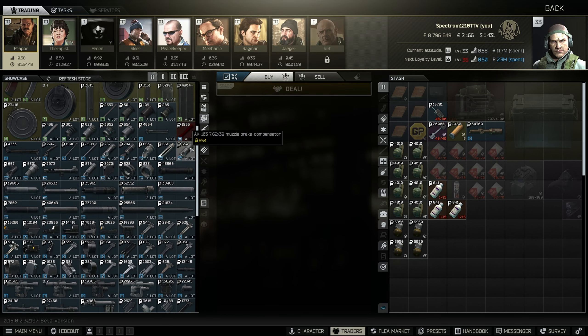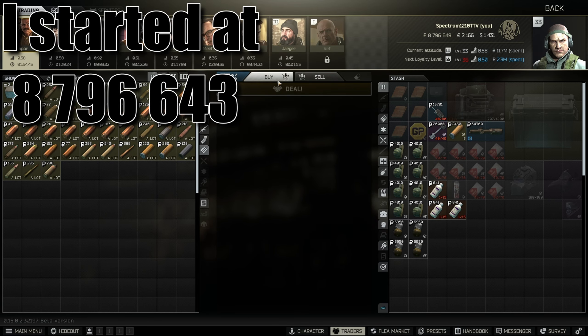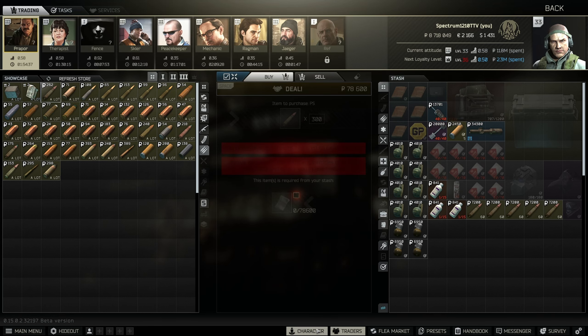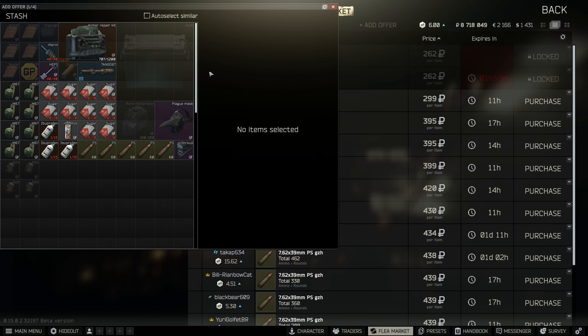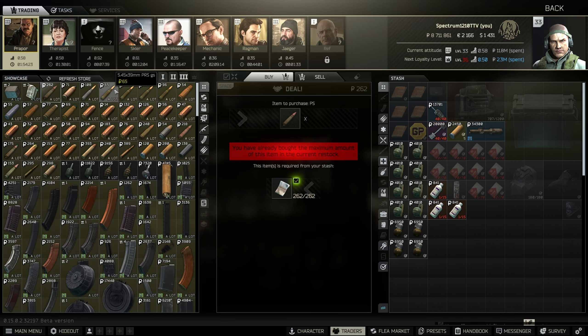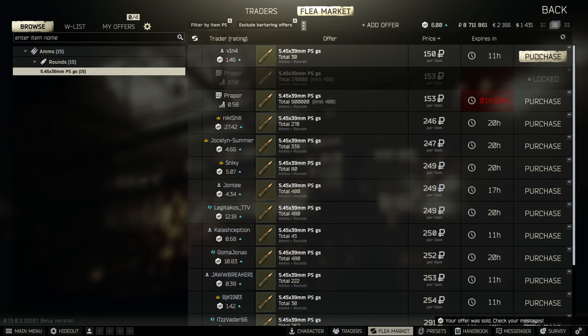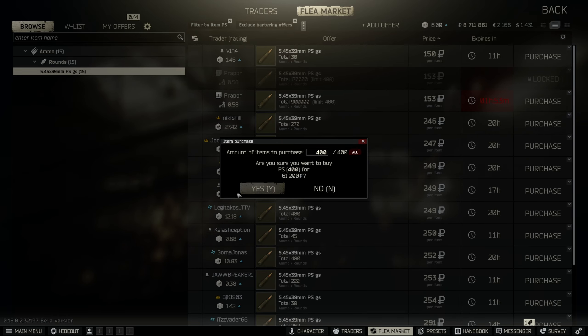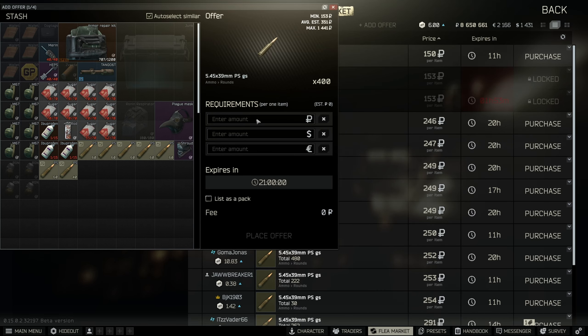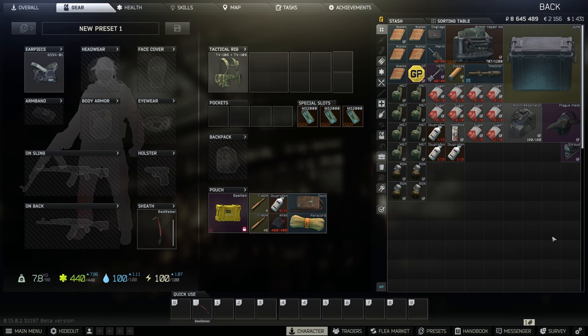The way I do it is once you've got decently leveled traders, you can buy ammo like PS for 262 rubles and then just sell it on the flea for more — like 392 rubles. You've just made money, and you can do this every reset for a bunch of different ammos. You can buy it really cheap and sell it for almost 100 rubles more per bullet.